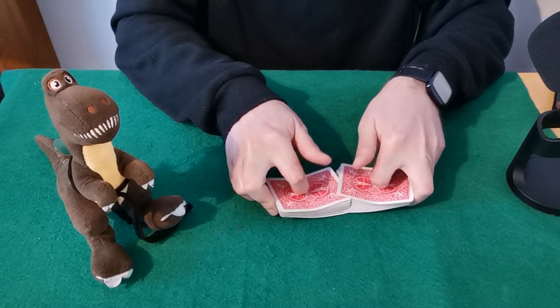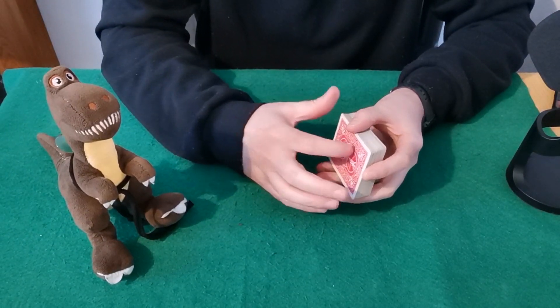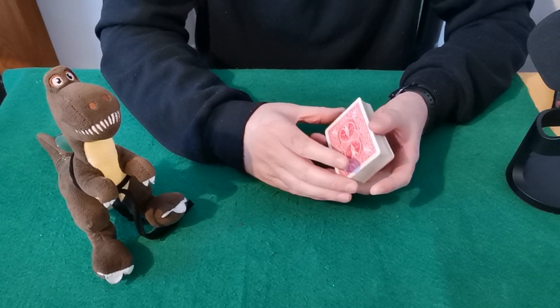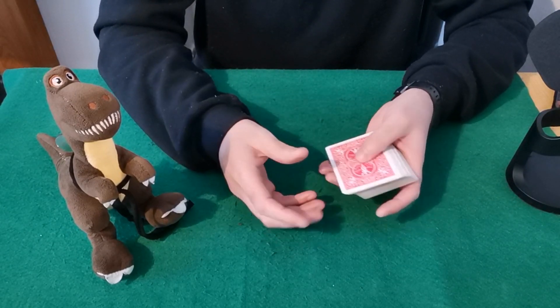Today your spectator can shuffle the cards, you can shuffle the cards — it really doesn't matter. It's a free choice how much they shuffle. What you want to do is force the 22nd card from the top on your spectator. You could start with a break by the 22nd card, but then you can't shuffle the pack, so instead you'll do it by dealing out two cards.